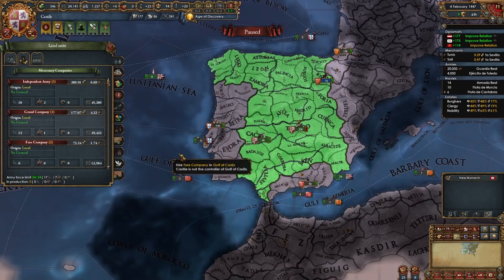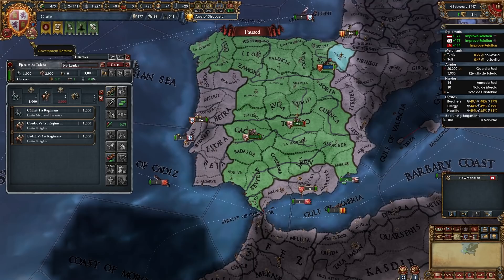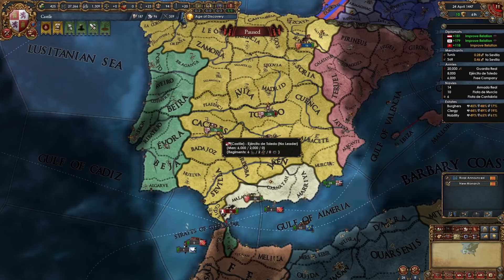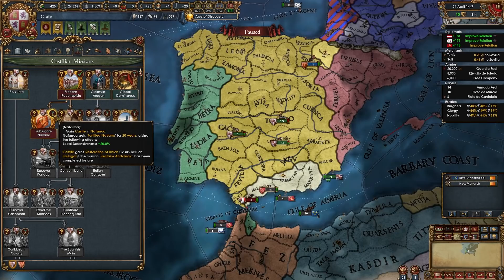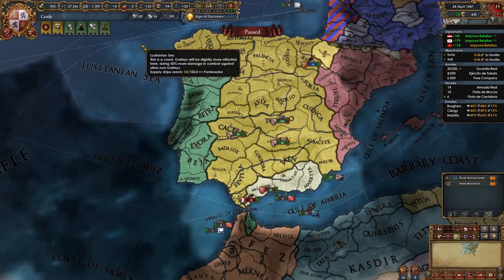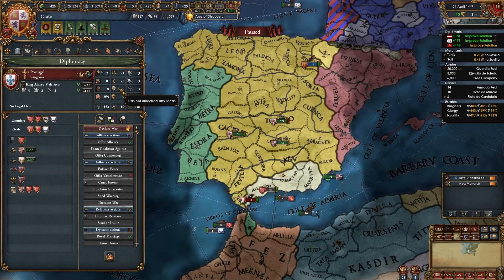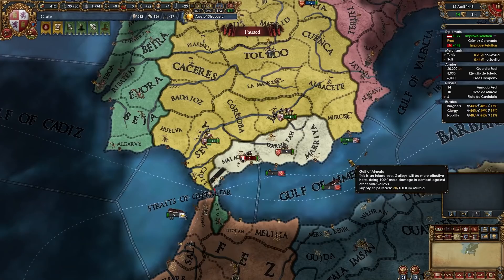Once your army looks like this — main army 16-4, free company, and secondary army 6-2 — take the mission Prepare Reconquista. It gives permaclaims on Navarra and Granada. At this point you can take the mission Subjugate Navarra, which gives a Restoration of Union CB on Portugal, but don't take it yet. The right time to PU Portugal is after they've taken Exploration ideas — about 10-15 years from now. If you PU them now, they won't take Exploration and Expansion and won't colonize for you.